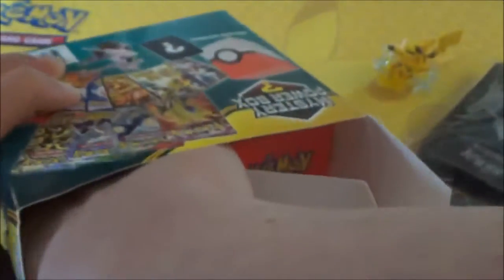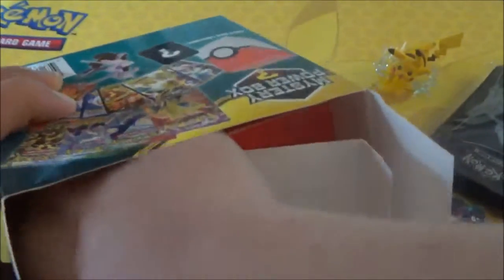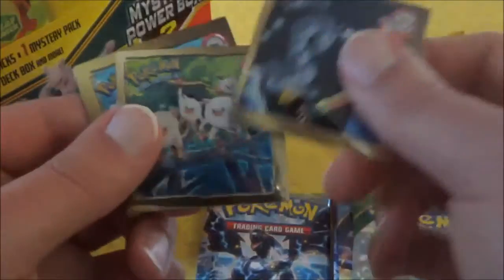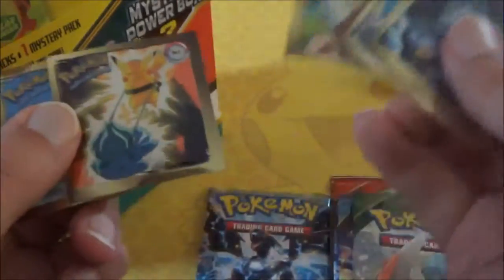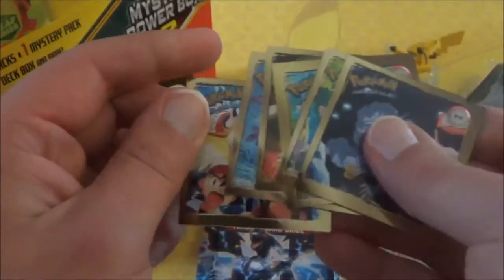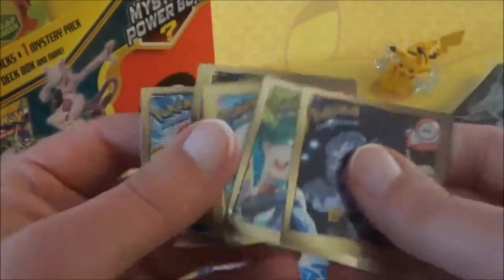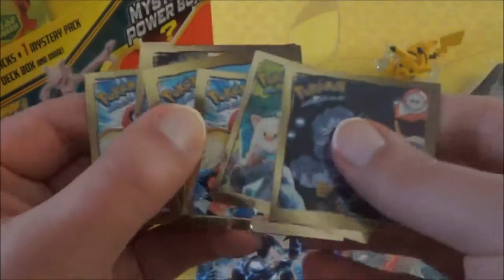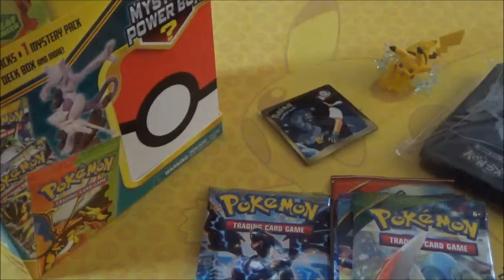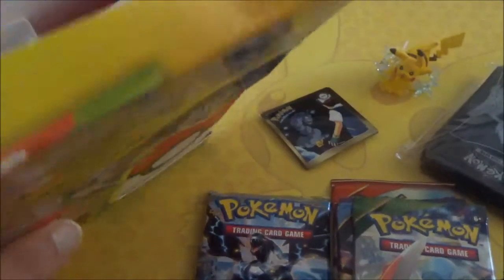We've got some stickers — trying to get them out — including some shots from scenes from the classic Pokémon anime. Pretty cool. Plus I can't wait for the Sun and Moon episode, where Ash goes home to Kanto and visits his friends Brock and Misty.